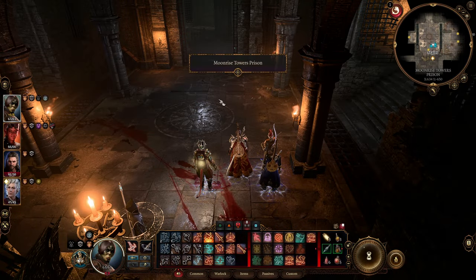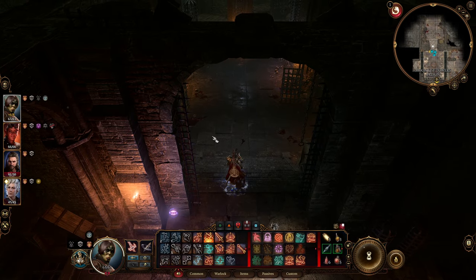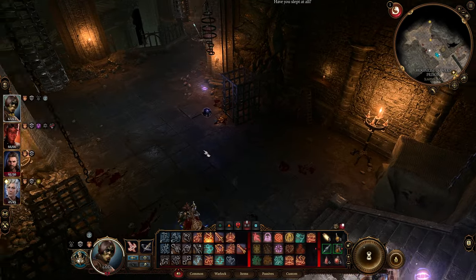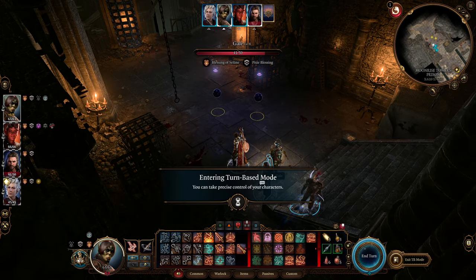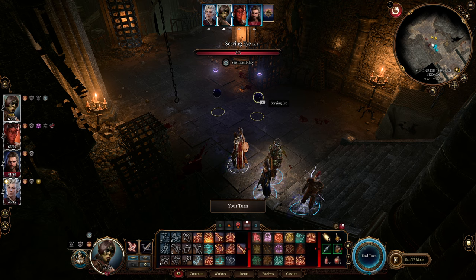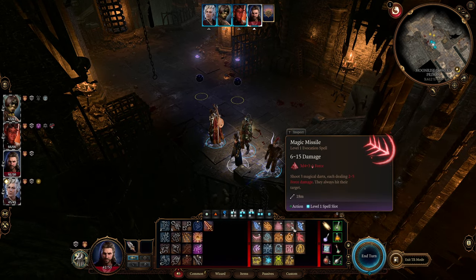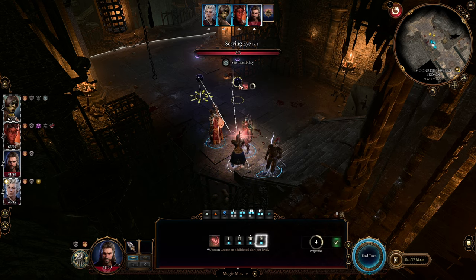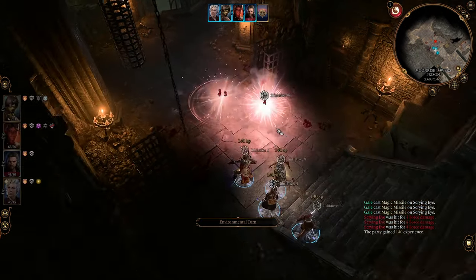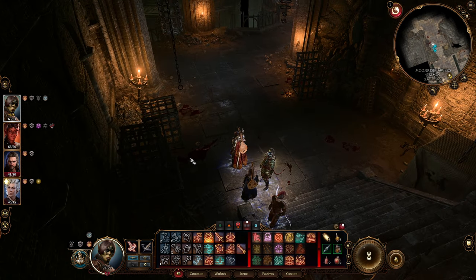We are going to take them out without triggering the boss — the Warden. We are going to get rid of the Eyes, but be sure that the guard is far enough away. Then go into turn-based mode. Those Eyes need to die — they only have 8 HP. We'll do it with Gale using Magic Missile at level 4, which shoots five or six times. This is done — we didn't trigger anybody.